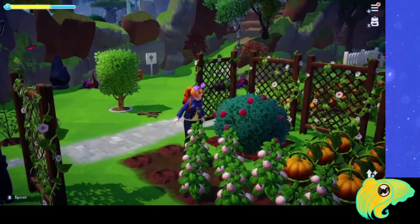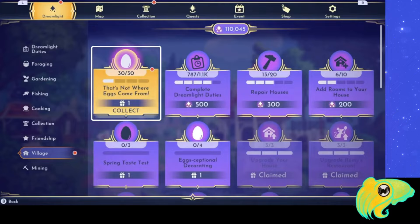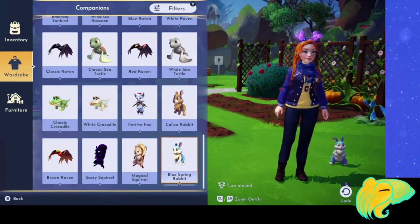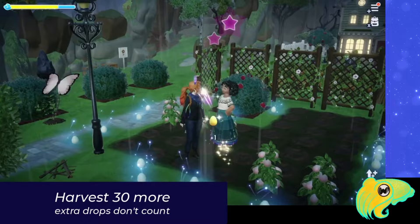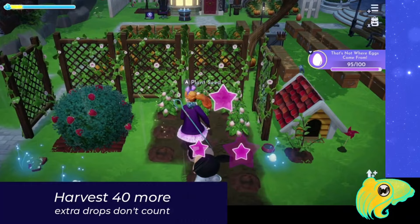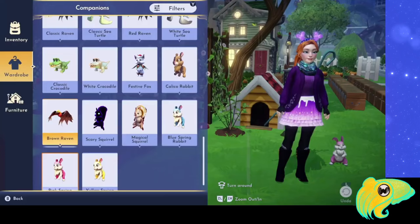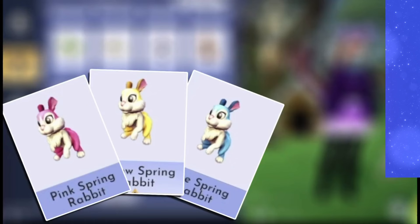Then you need to harvest 20 more — remember those extra drops don't count. So now that you've harvested 20 more, you've harvested 30 altogether, and you'll be able to claim the next level reward: the blue spring rabbit. This is a bright blue bunny companion that can follow you around. For the next round, you have to harvest 30 more eggs, bringing you to 60 total, and you'll be rewarded with the pink spring rabbit. After that, you need to harvest 40 more eggs, bringing you to 100 eggs total, and you'll be able to claim the yellow spring rabbit. So now you have three new companions just from harvesting eggs. All three function the same, giving you companion poses for photos. They can follow you around as your companion or hang out in one of the companion houses. These are some of the only companion rewards from Dreamlight Duties, so be sure not to miss them.